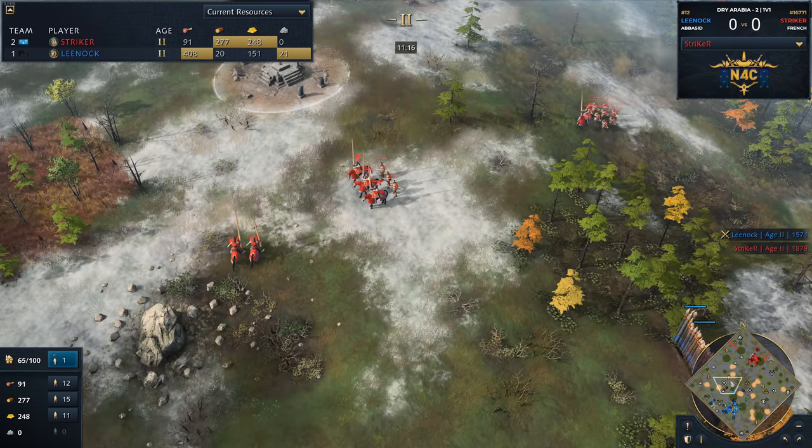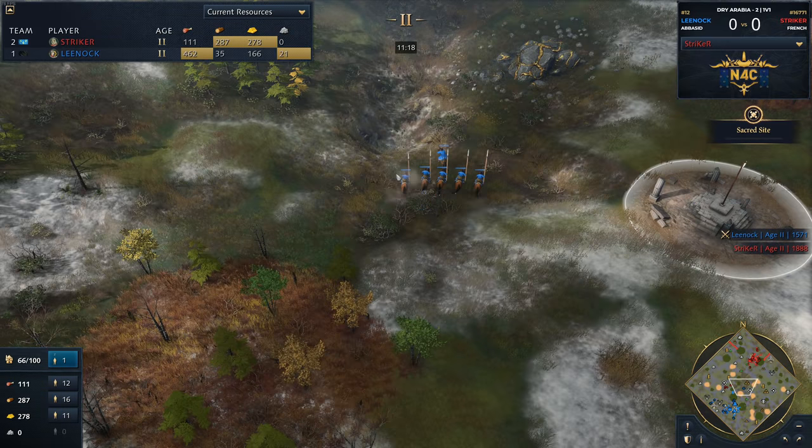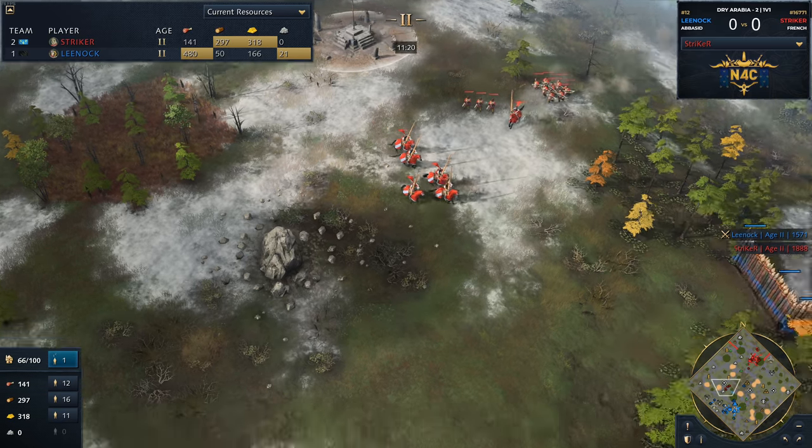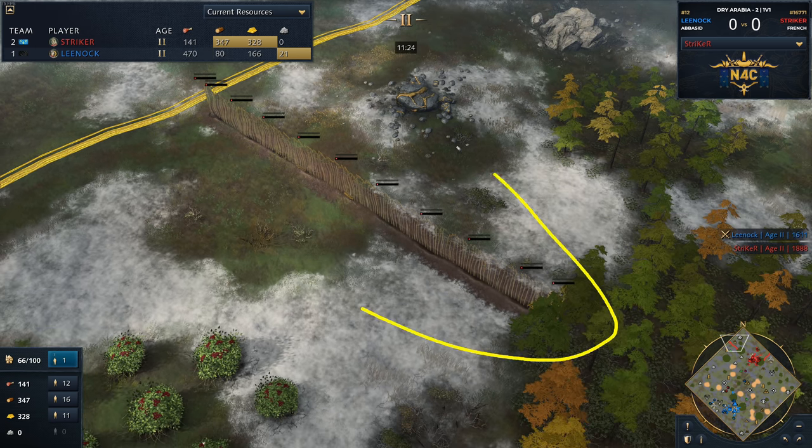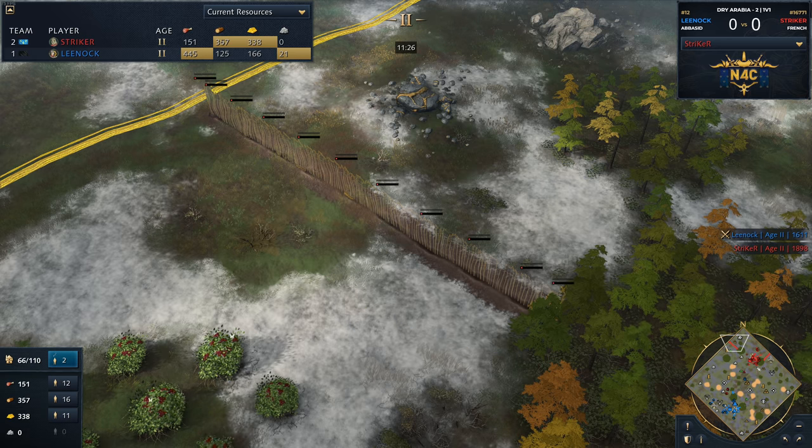There is a counterattack coming in from Lee Nock with those horsemen, but the base of Striker is well defendable. We talked about the possibility of walling this off. So it's going to be difficult for Lee Nock to do damage, whereas for Striker, this is the perfect time to strike.